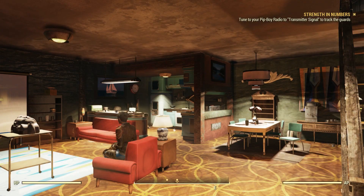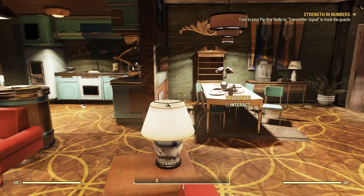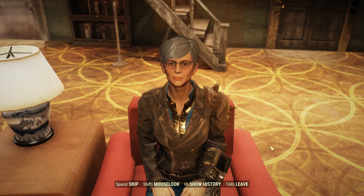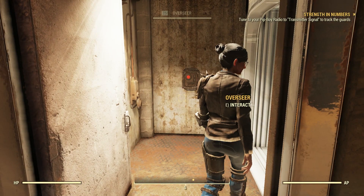Once you meet the Overseer she'll greet you and tell you that she has someone down in the basement she wants you to meet. Just a heads up — when you first encounter the Overseer she'll check to see if you're level 20 or greater. If you're not, you will not be allowed to start the New Arrivals quest. She'll simply say you're not ready or you need more experience — kind of like what mothers do.